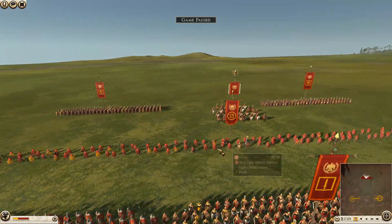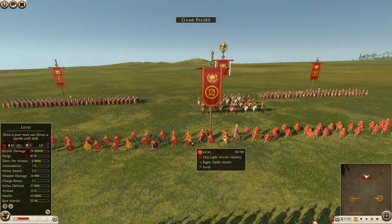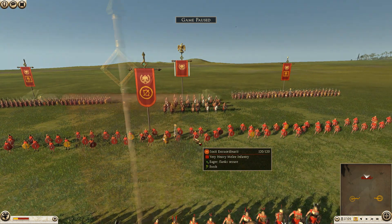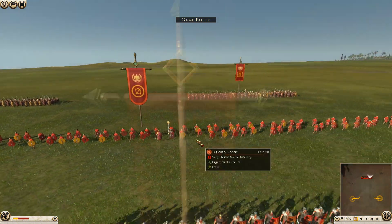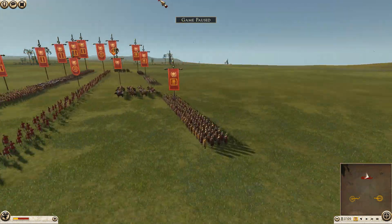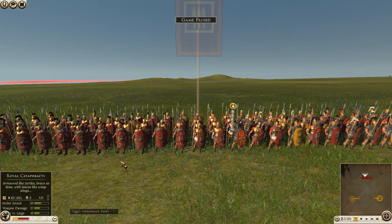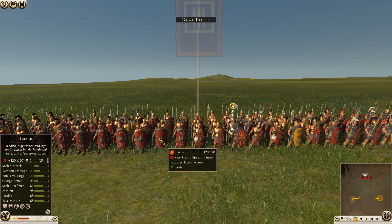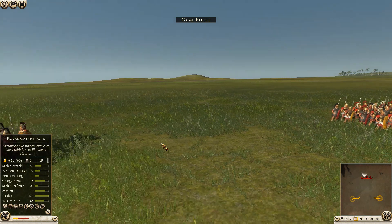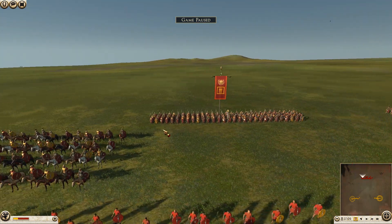His second line has three units of levies, which is a javelin unit, and their range is only 80 — so that's going to put him at a bit of a disadvantage. His guys are going to have to come way further than your guys do in order to do any damage. Then in his rear line we have four units of triarii, which is actually a pretty good unit — melee defense 64, armor 95, pretty solid for a cheaper spear unit.